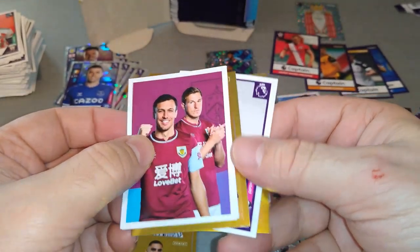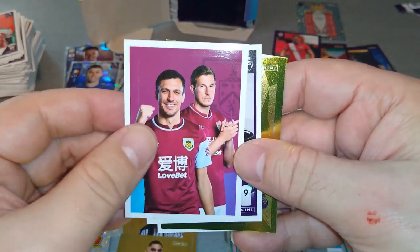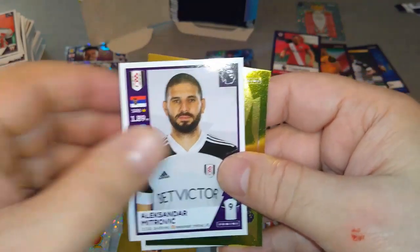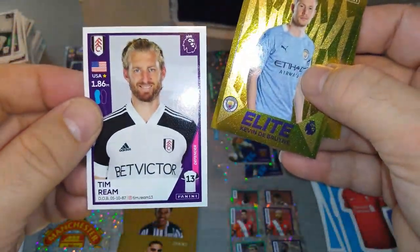We got two elites. Burnley, Mitrovic. And boom — Kevin De Bruyne! Brilliant. And behind that — boom! Danny Ings. Look at that: one packet, two elites. Brilliant.